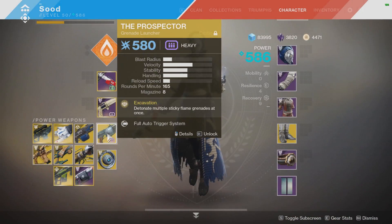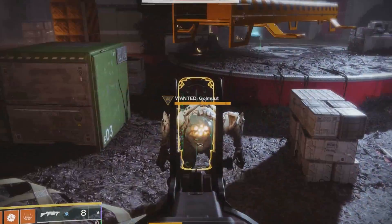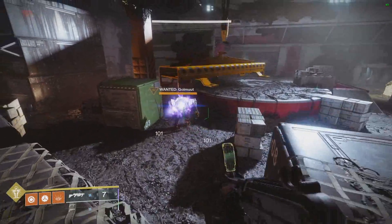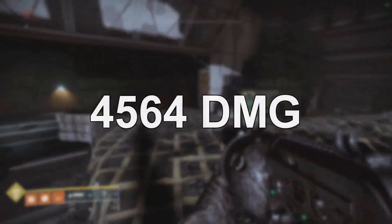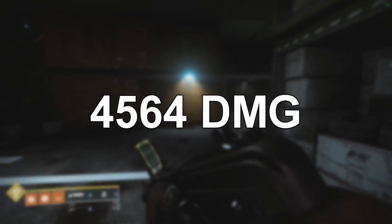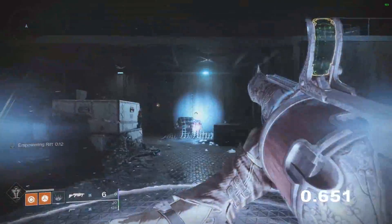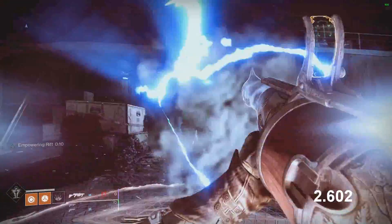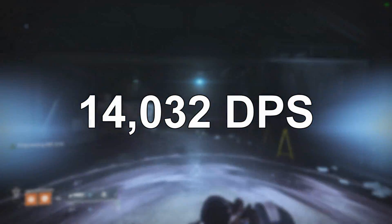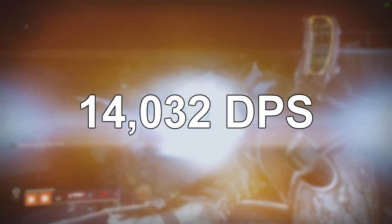For testing purposes, let's compare it to a drum-type grenade launcher — for example the Prospector, which is exotic. Looking at how much damage it does per shot: it also has a little burn tick after the end, and it's 4,564 damage per shot — actually almost the exact same amount of damage per shot as the Mountaintop. Now let's test the rate of fire. This has full auto, so shooting off all eight shots takes 2.602 seconds, meaning the damage per second is 14,032, which is almost double that of the Mountaintop, which is a breach grenade launcher.